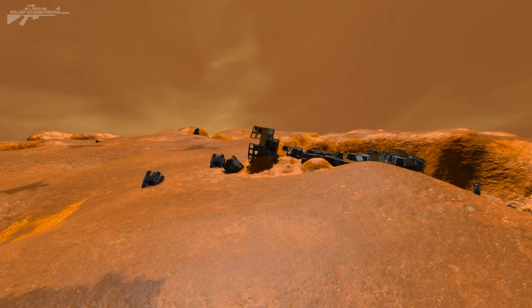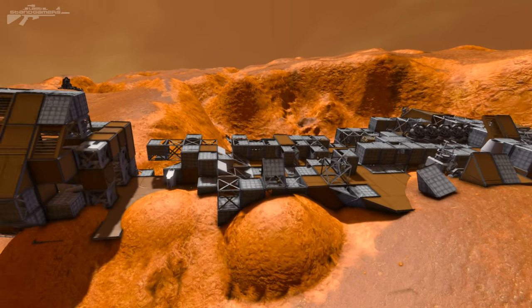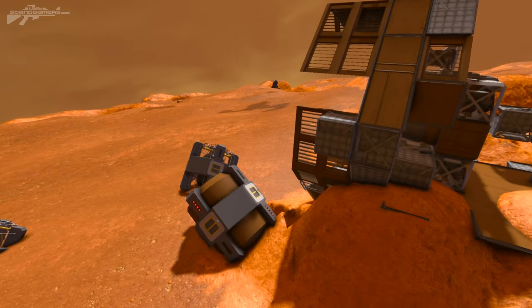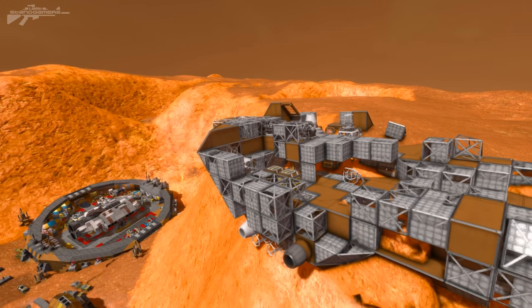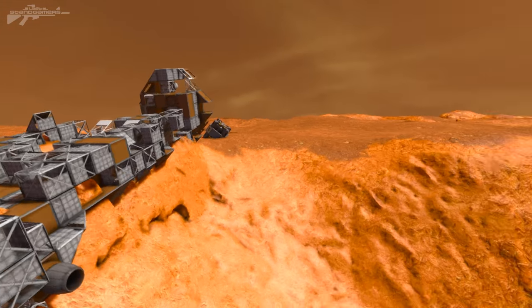Coming up into this area we've got one of the first wrecked ships. This wrecked ship looks like it's been heavily scavenged — it's been here for quite some time. We've got some components that have broken off the back and a rear engine bay that's been starting to be cut down. You can imagine this was the first ship to drop off supplies and it came into some trouble — now they're just using it as scrap.